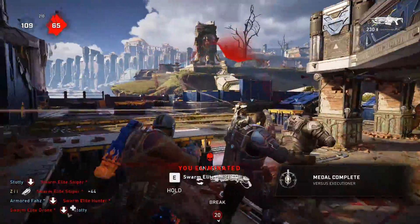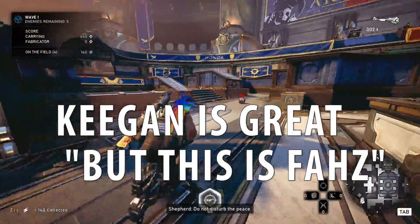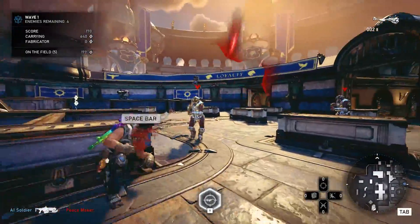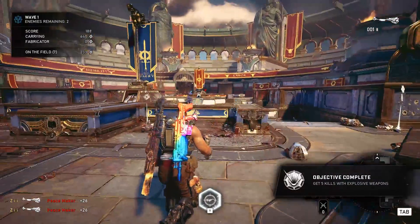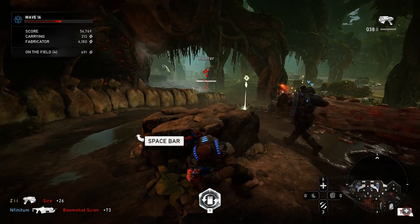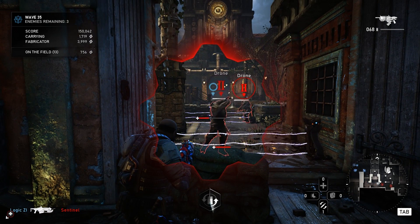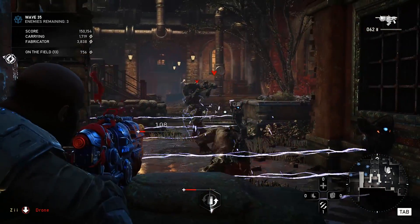Grenade kills and explosive kills are currently bugged — previously you had to go into arcade and try to get explosive kills, which was a bit awkward. Right now, explosive kills work in Horde. You can just play as Keegan, pull out his Boom Shot, kill three people, and boom — there's your star. Whilst you're playing as Keegan, you may as well hop into some Horde and eliminate some people with a Snub and also start to eliminate people with the Hammerburst. These are his two starting weapons, so you're always going to have them — super quick, easy medals to get.